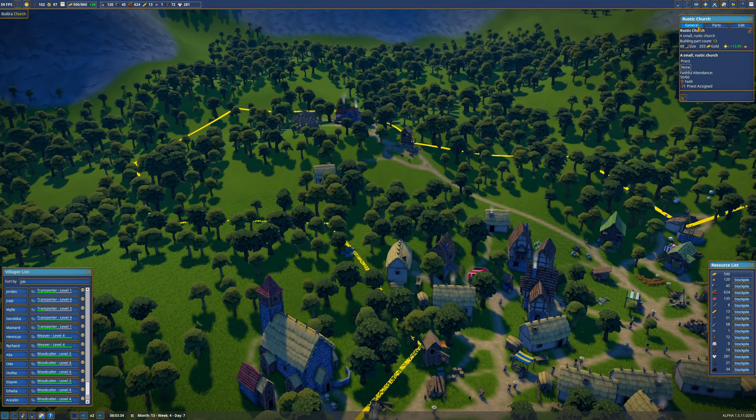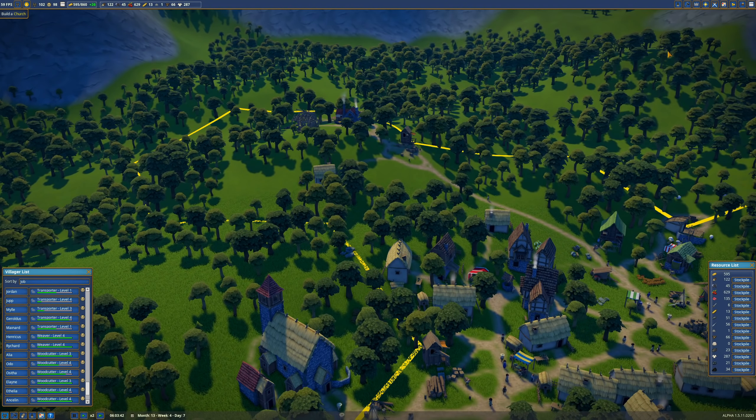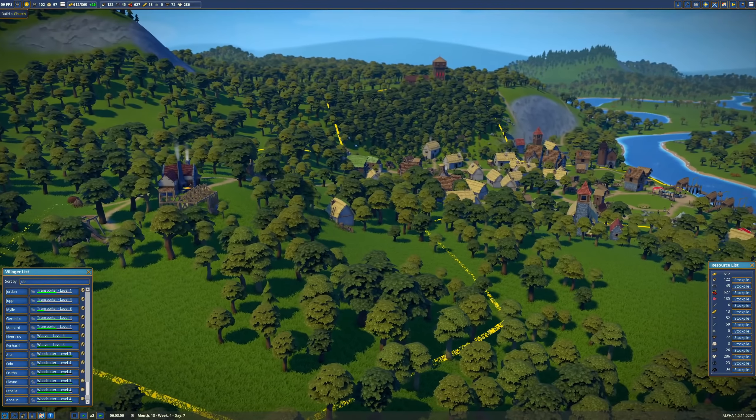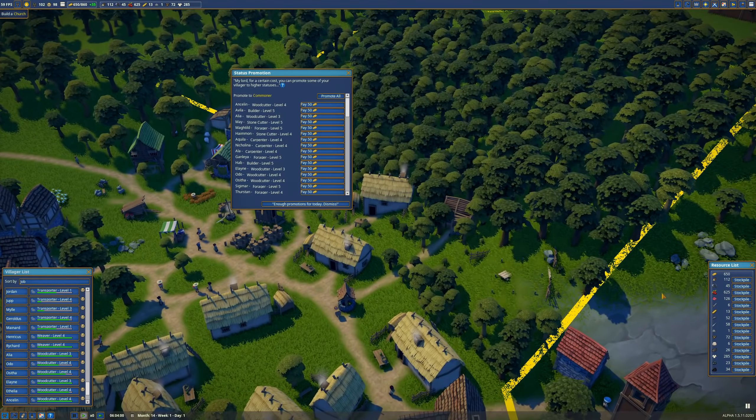How's the church doing? 53 of 60 — holy cow. We have 102 villagers already and we're moving right along. We have plenty of trees to cut down and 112 wood. Let's promote all the newcomers to serfs please, and do some more commoners.